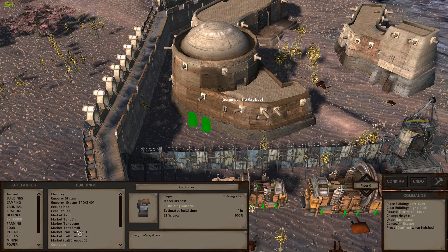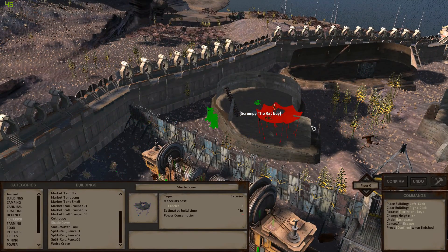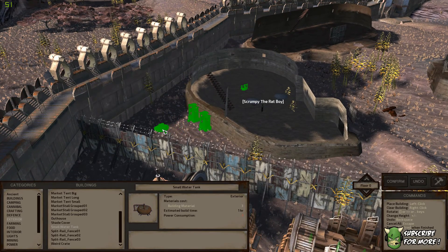Nice and discreet. The shade cover is pretty cool too — it's almost like a circus tent, it's pretty big and it's got a hole in the middle, so you could put it somewhere with a nice tree coming up through the middle. The small water tank is cool, but I found out too late last time that it doesn't store water — well, it didn't when I tried. It may work now; we could try again at some point.